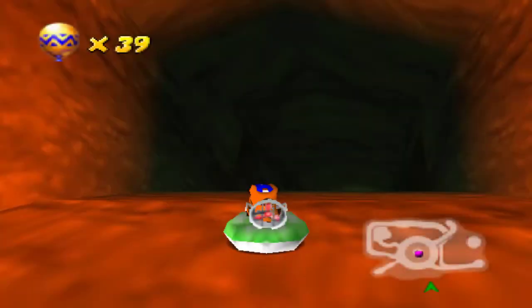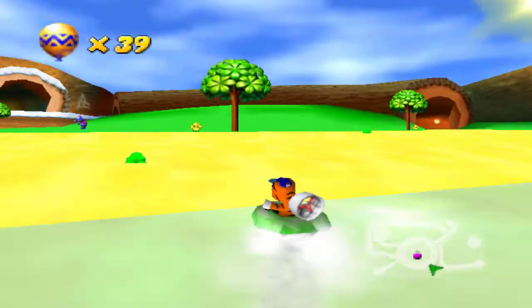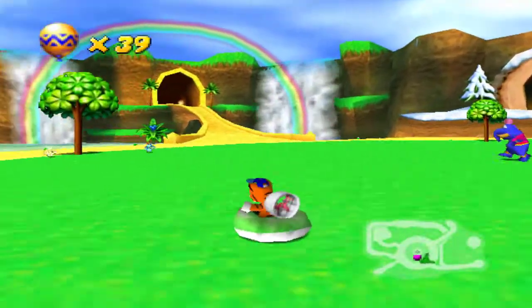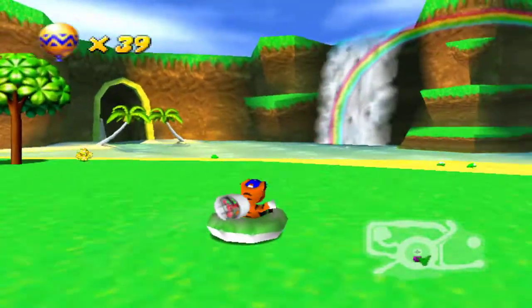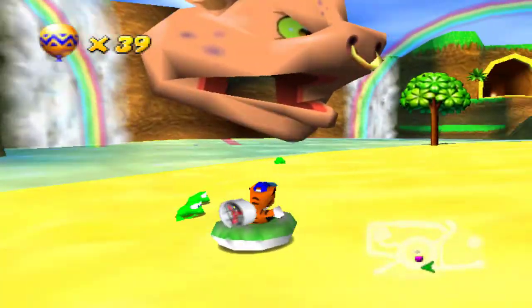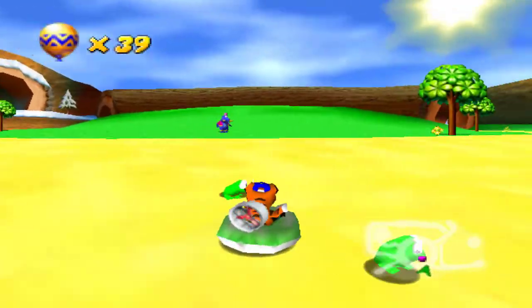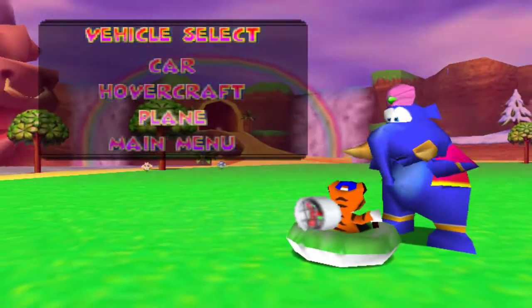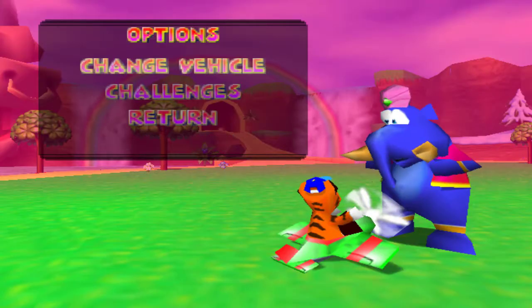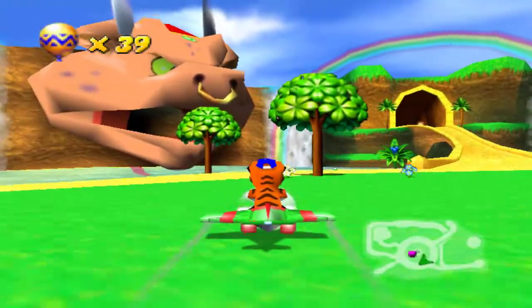You can only imagine the fear going through Taj when he saw that monument just start laughing out of nowhere. Now that we have all four pieces of the Whiz Pig Amulet, you can see the mouth to the monument is now open, and we're able to enter inside. What we have to do is fly in the plane to get up there — the hovercraft and the car will not make it.